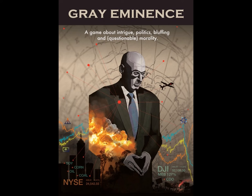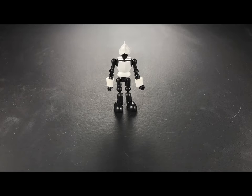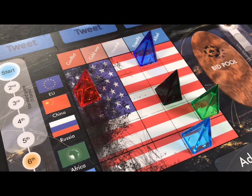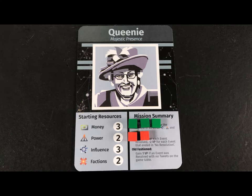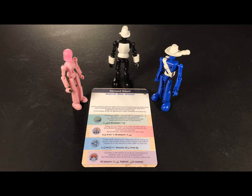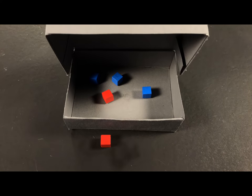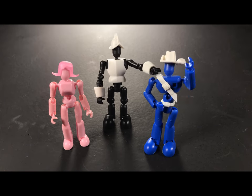Grey Eminence, published by Dragon Dawn Productions and designed by Ren Multimaki, allows 3-5 players to act behind the scenes to influence regional and global events with the manipulation of money, power, and influence. Working cooperatively, players must try to resolve conflicts and events that arise. However, each player is also working secretively to gain advantages over their opponents and become the winner of the game.